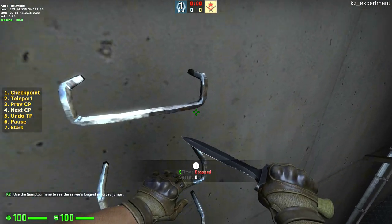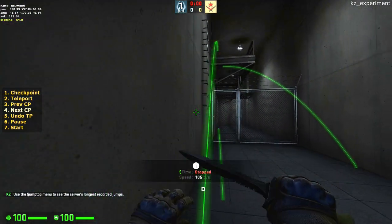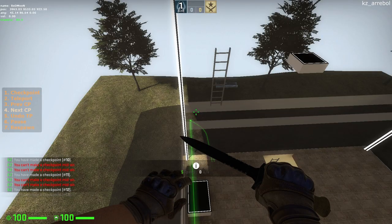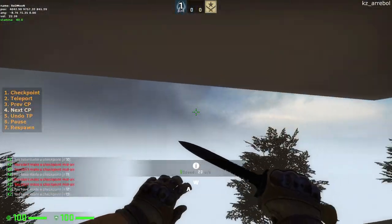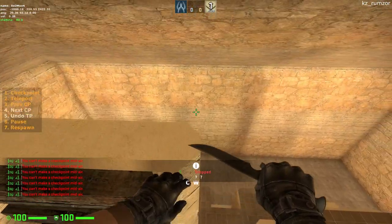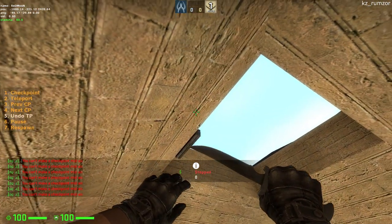Jumping while you are on the ladder will launch you perpendicular to the face of that ladder. You can use this to your advantage on maps like EXPS and Arable. You do not need a lot of room to accelerate to maximum velocity, and therefore you can go towards the very top of ladders to ladder jump.